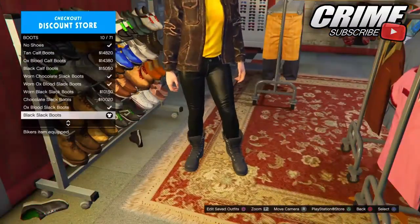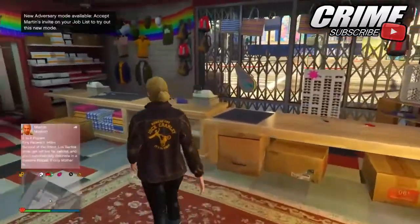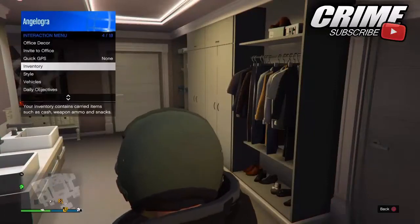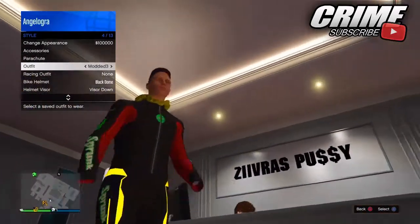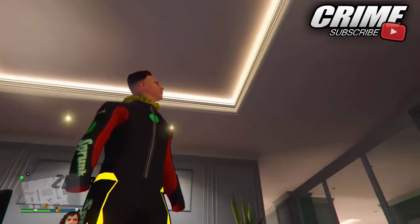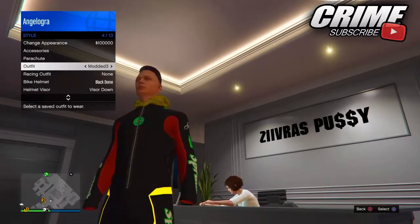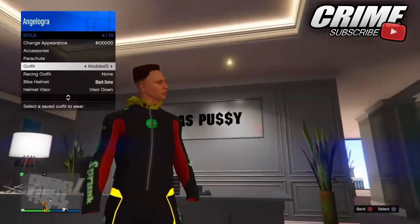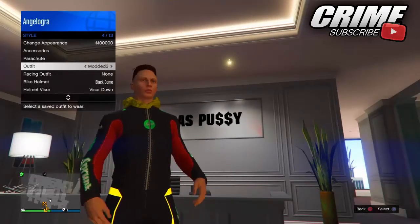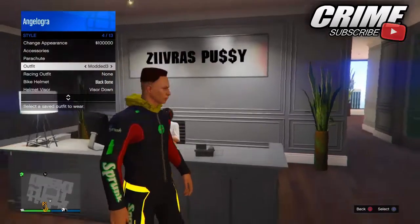I won't be explaining the direct mode glitch in this video - I will have it down below in the description and in the comment section just in case you forget. When you have made the outfit, go ahead and save it, then do the direct mode glitch. When you've done that, you should have this outfit with invisible hands and all the Sprunk logos. It's a really good outfit - you can also add the yellow hazmat hood if you have the hazmat outfits. The outfit looks pretty unique and modern. If it doesn't transfer, make sure you have the right components, because sometimes outfits will not transfer if you've got the wrong components.